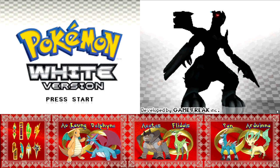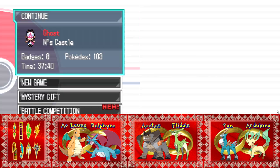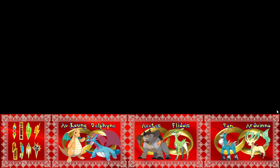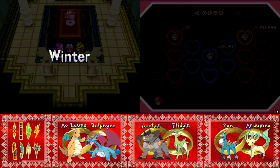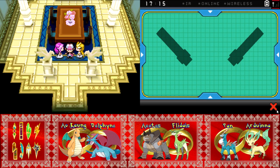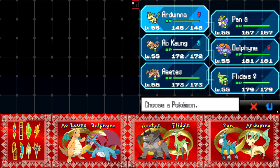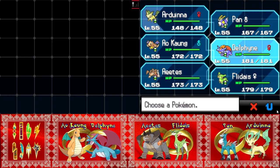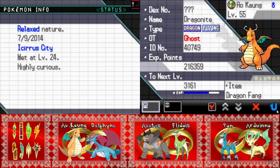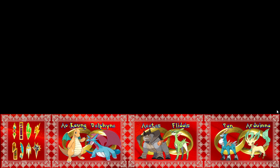Welcome back. It is time to challenge N. I was a bit cruel doing a cut at the end when we healed up here. Let's quickly check our team so I can remember who's on what. We got Arduina, Pan, Alquang, and Delfinae. Alquang now has Earthquake because we switched that up during the Elite Four, so we have a counter to Metagross.